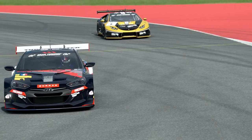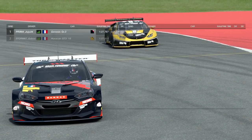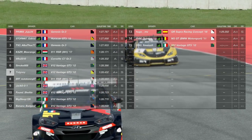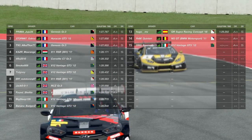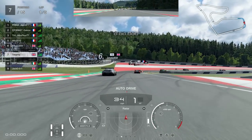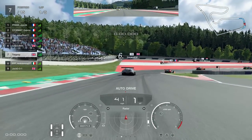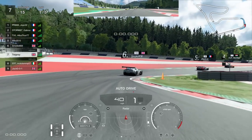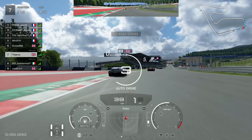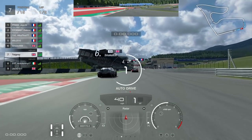Here we are at the start — we've got a Hyundai, Lamborghini, another Hyundai, Porsche, Corvette, Aston Martin, then me. I'm P7. I couldn't decide whether to do qualifying or not, so I decided about three minutes before the race and did two laps and got P7. For how the day was going, this was probably one of the best decisions I made.